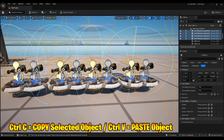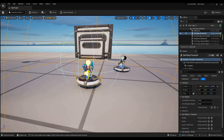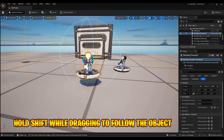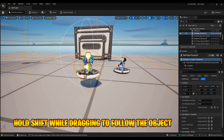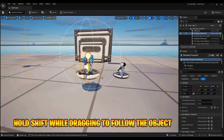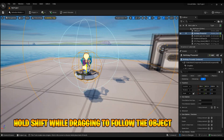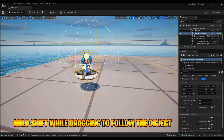I want to point out the camera follow feature. By default when you move an object the camera doesn't follow it. But if you hold Shift while moving, the camera will follow the object. So for example if you want to move something to the left, hold Shift and the camera will track along with it.